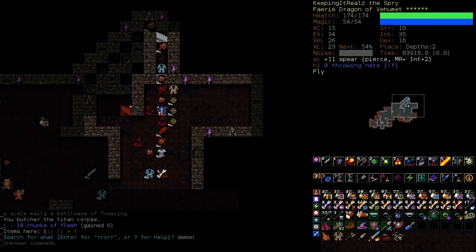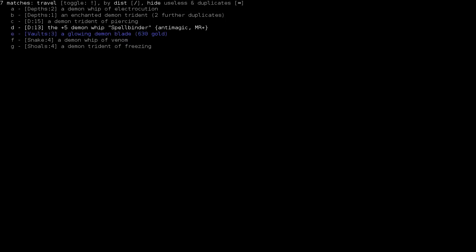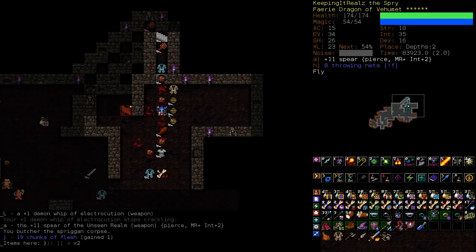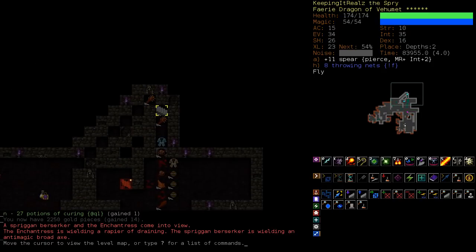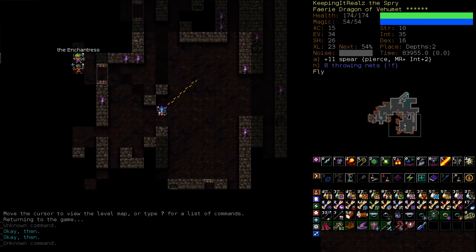We've met the Enchantress — pretty scary unique. If you have no MR or low MR, all her hexes don't really matter. We have full MR. And again, we have AoE that can hit her, so with fireball they can't miss — you can blow her up pretty quickly. Has she got distortion? A rapier of draining — no. She has a distortion weapon that can be a lot of trouble. Did she just go invis? We didn't kill her right? She's standing in one tile that we can't see.